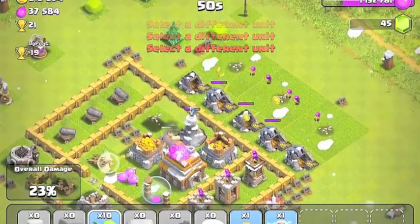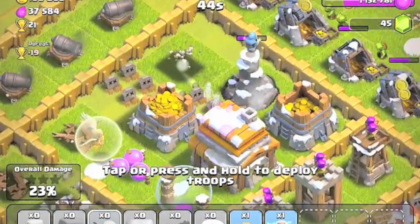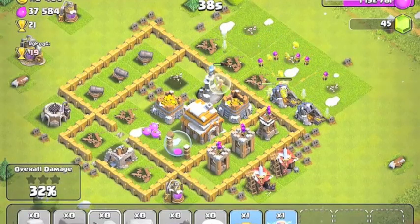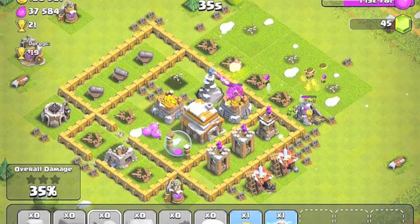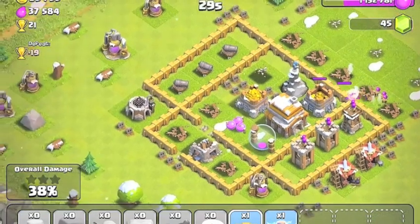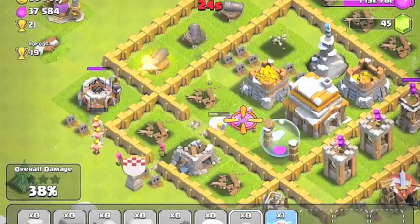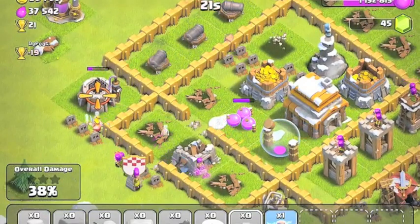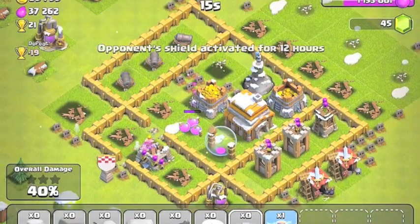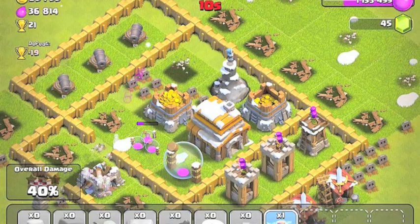I have a feeling these guys are going to take down the healer, but hopefully they might get distracted by the giants. I'm going to deploy these right here. Oh, I'm down to one giant - that sucks. My giants are a little low and my healer's down. Maybe I should have deployed my clan castle troops, seeing how there's a level five giant in there.